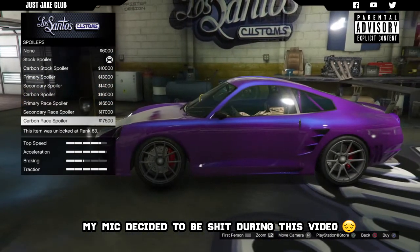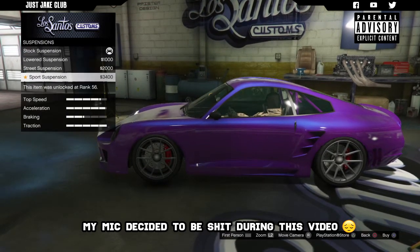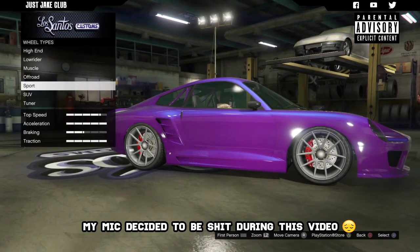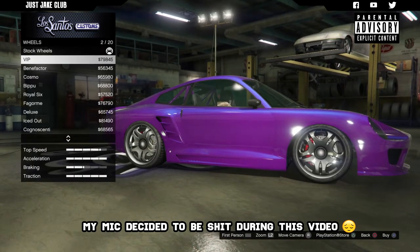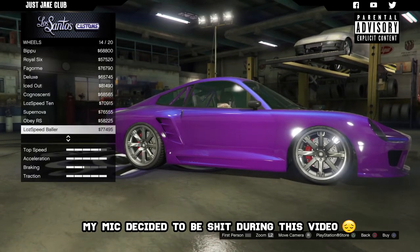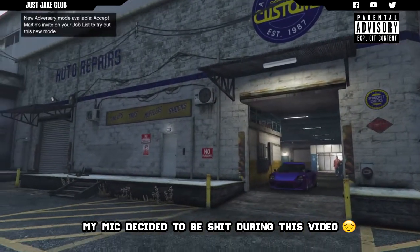All the spoiler options are pretty cool if you're going for that competition race car look, but for me I'm going with none. For the suspension, we're getting the sport suspension. Transmission gets the race transmission and we're adding turbo tuning. For the wheels, the stock ones are pretty boring so I'm going into the SUV category, going with chrome. I'm going with the Speed Baller rims for 77 grand. You might as well also grab the bulletproof tires, and to finish off the build we're going to the windows and purchasing the light smoke window tint.